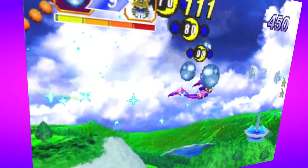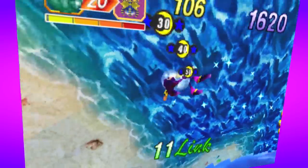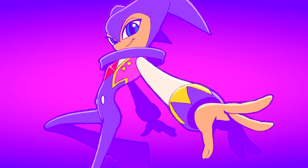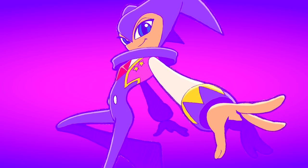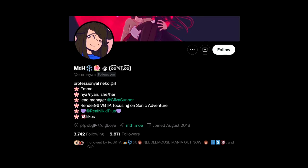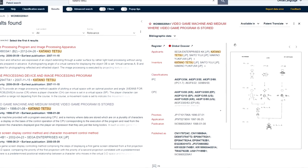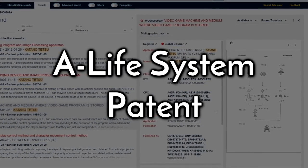Now we're moving on to this other strange development. It's nothing major and I really wouldn't take this too seriously, but I think it's definitely worth talking about. I guess it can be classified as a discovery because something was technically found, but it wasn't part of the datamine itself. MTH on Twitter had been browsing online looking through old video game patents that Sega filed for back in the day. They happened to come across one patent in particular connected to NiGHTS into Dreams' A-Life system. You can read this patent yourself — I've left a link to it in the description.